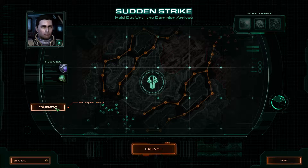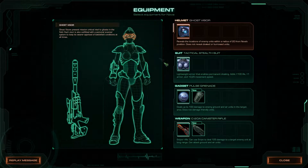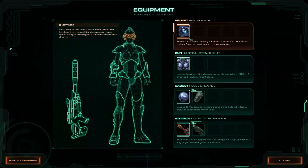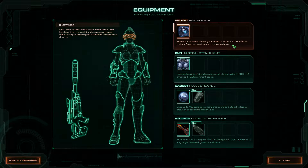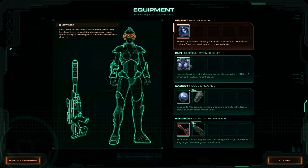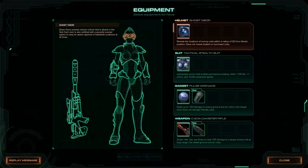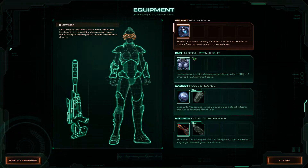Let's see. Equipment available. Hey Nova, before you head out, you should take a look at the different equipment we have for you. Not a whole lot here right now, but you might pick up some more out there. You can switch up what you're using whenever you stop by here. No biggie. Who knows? If you choose right, you might end up looking as good as me.